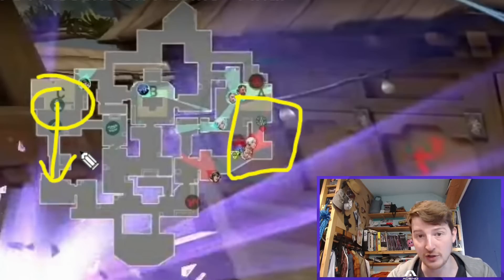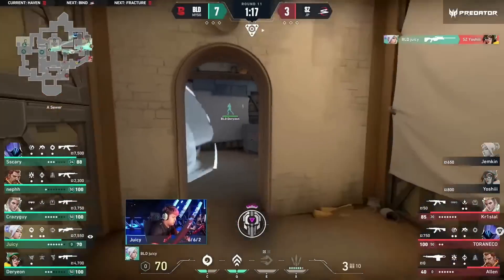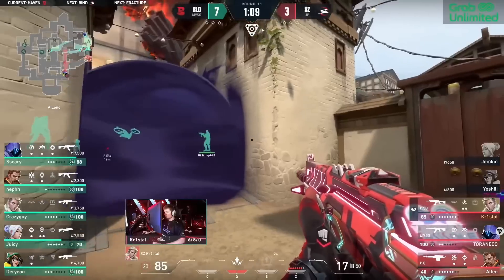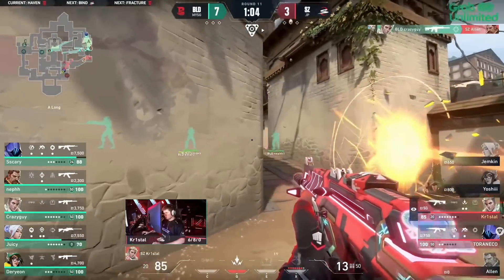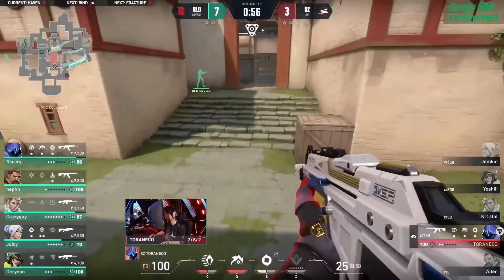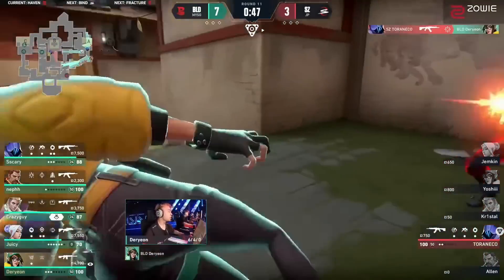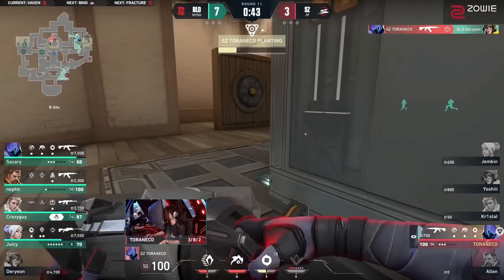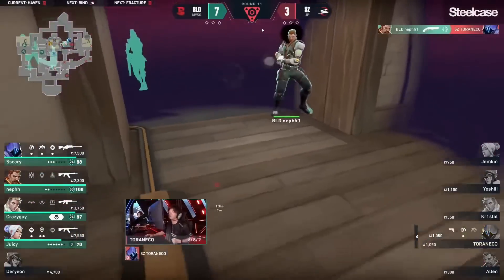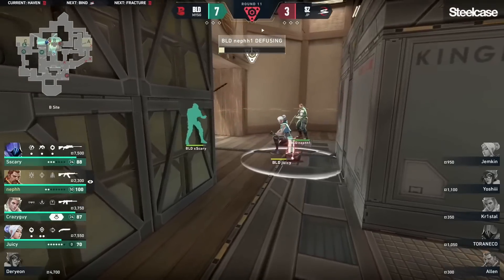Bleed win six in a row thanks to one Killjoy turret. Three players already worked down on the entryway — rolling thunder hits Jemkin. Juicy finds another over at sewer. Bleed are not letting Scars back in. The drone gets cleared, Allen is flushed into the open, and the utility from Nef has been immaculate. Torneko has the spike in a 1v5, thinks about TPing forward, but Darian is silently waiting around the corner. Torneko sprints but plants into B site — stun across the smoke, Nef spots him, and the shorty finishes it. Eight rounds confirmed for Bleed.